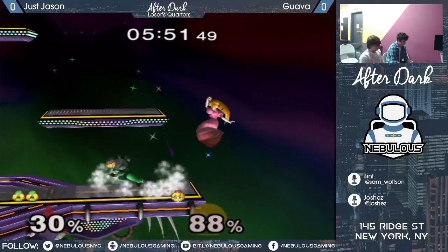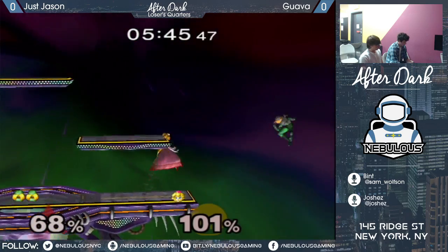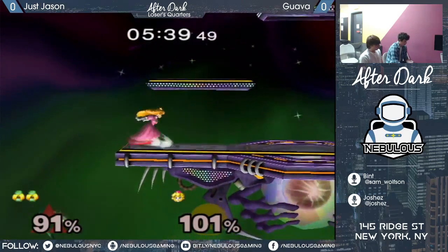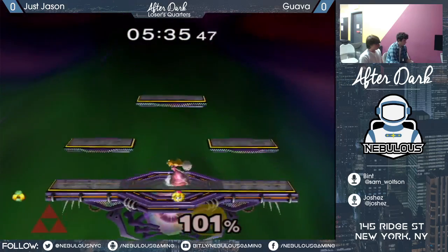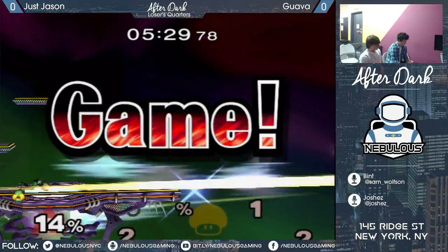So if Jason hadn't gotten hit by that turnup, it could be different here. But he got a little aggressive, and now he may actually be punished for that. Neutral air on the platform is good, and then if he just holds ledge - it's last stock now for both of them. Quick turnaround, but still a huge percent advantage for Jason.